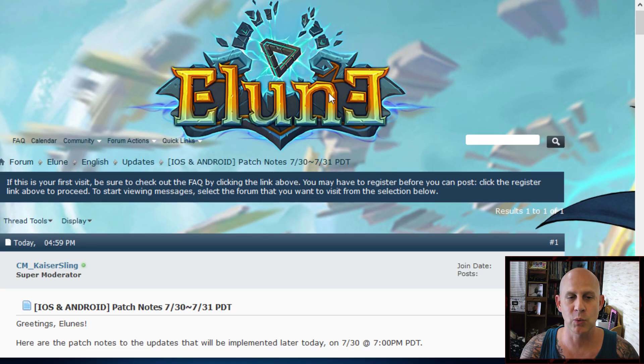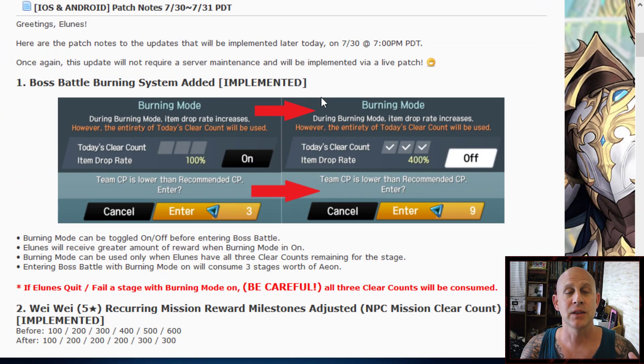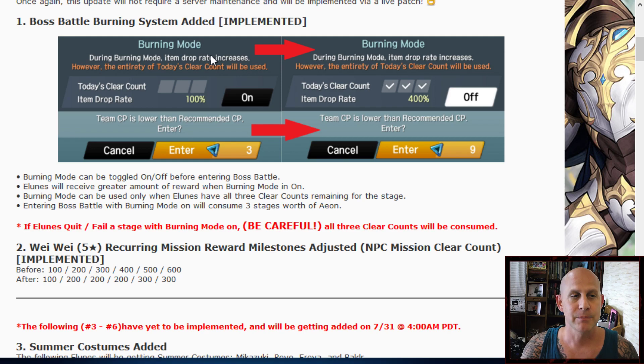This will make things faster — the burn mode. What they're trying to do: here are the patch notes, and they're going to do this via a live update, so you don't have to worry about updating anything. It says right there on the first line: boss battle burn system. Basically, if you want to do it faster and get a higher percentage, you're using all three of your clears to do a boss battle. You can toggle it on and off, and it costs nine instead of three.